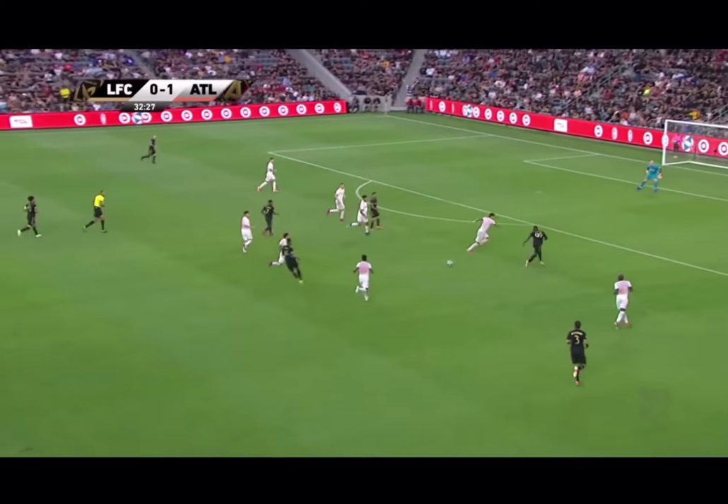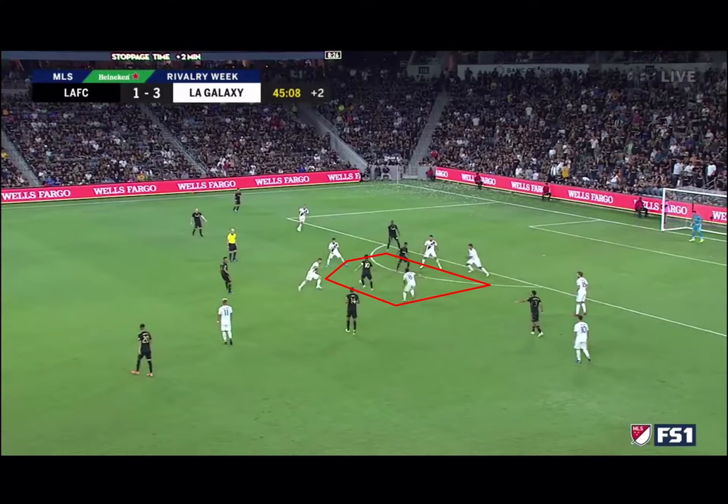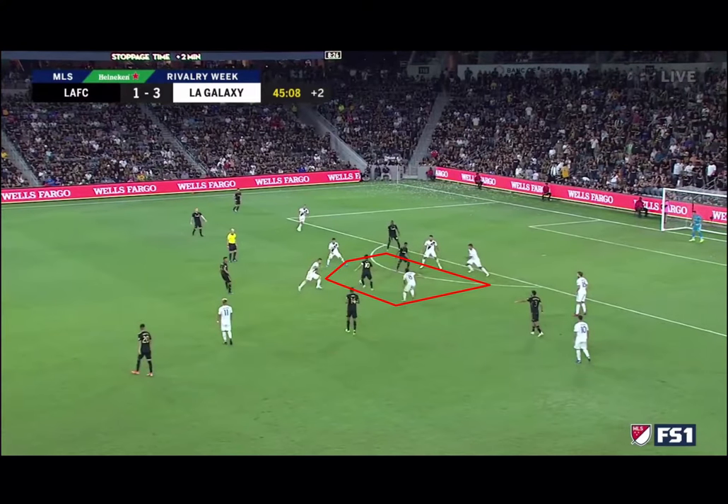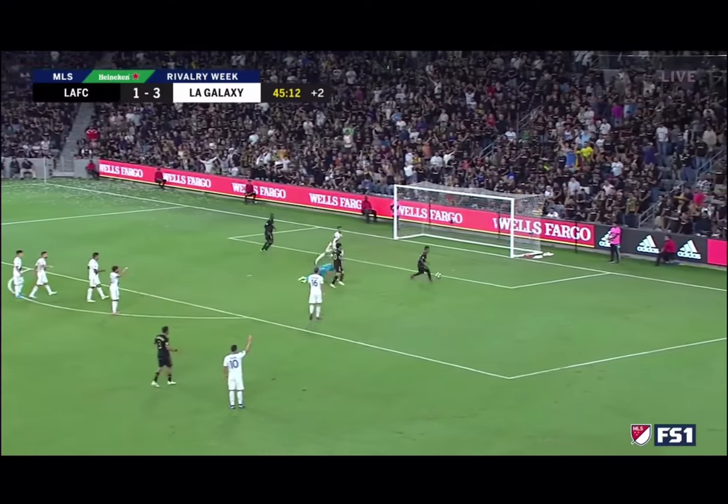Another concept is zone 14. The soccer field can be broken into 18 zones, and while there can be arguments about the importance of each, I will focus on zone 14, which is the space right on top of the box. This is a pretty big part of the field, so when I mention zone 14, I'm usually specifically looking at a pocket of space directly in front of the two centerbacks, right in the D on the edge of the 18. I'll look at how LAFC occupied and made the most use of chances in zone 14.